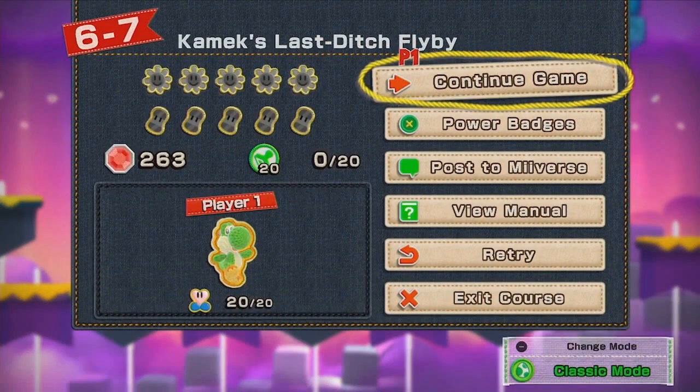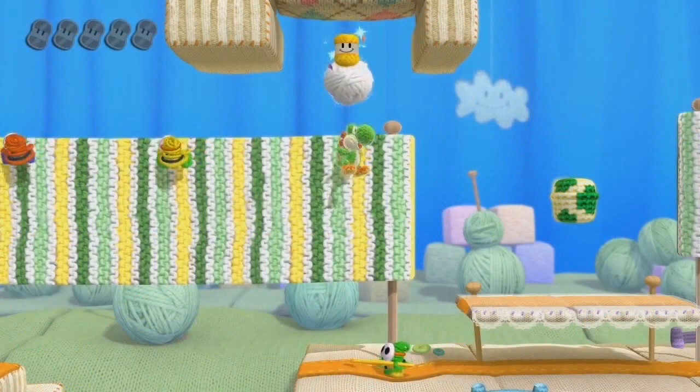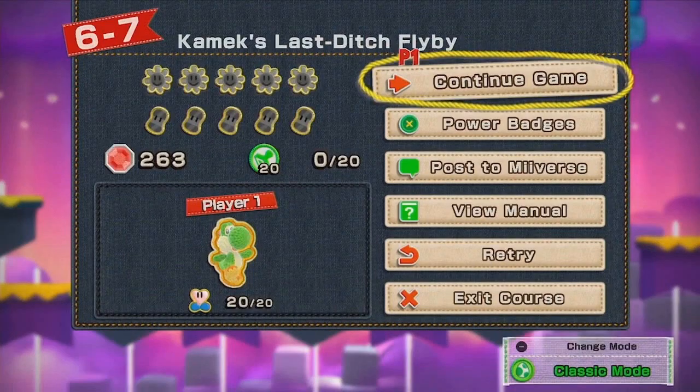Under the Continue Game option in the pause menu is something called Power Badges. Perhaps the beads are spent on these badges, which could expand or change Yoshi's abilities in some way — we haven't seen evidence of this yet, but it's a plausible possibility. The rest of the menu shows other collectibles: five flowers to find in each level, and Wonder Wolves, which have been increased from three at E3 to five per level. We don't know what Wonder Wolves do, but maybe they're connected to Power Badges, unlocking more badges for Yoshi to use.